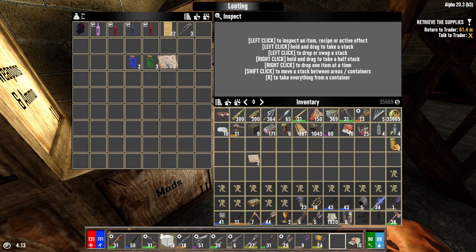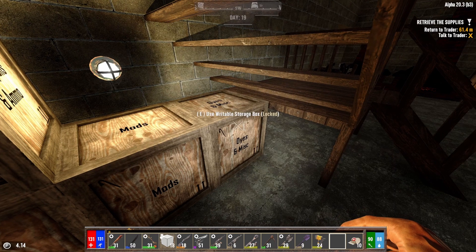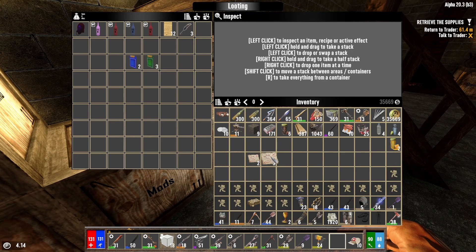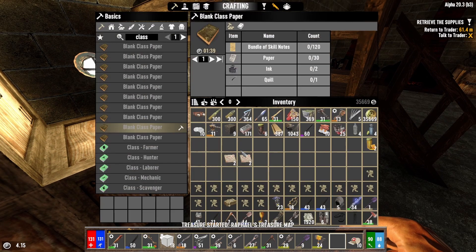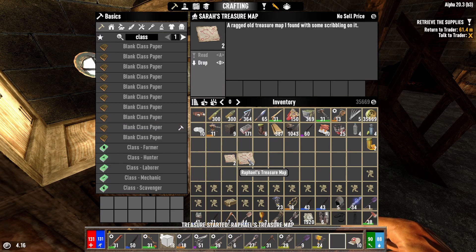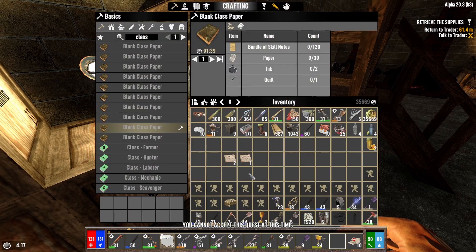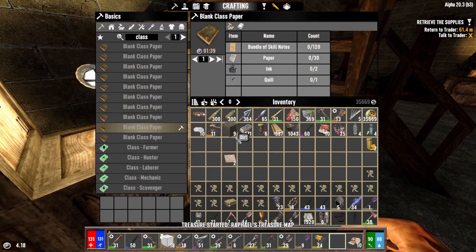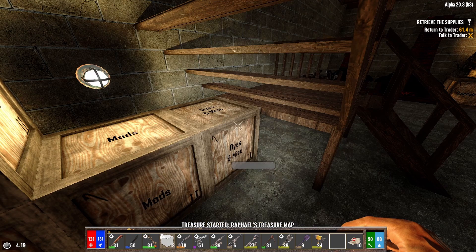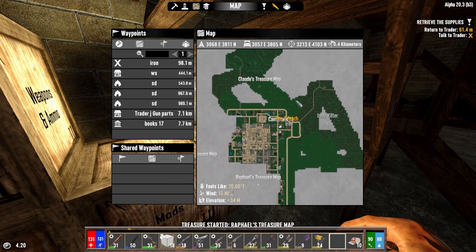Let's see if we can read any more of these treasure maps. Read it — nice, so that's one. These treasures are very lucrative. It's going to let me read that one three times, so I'm going to allow it. This one won't allow three times, so that's fine.